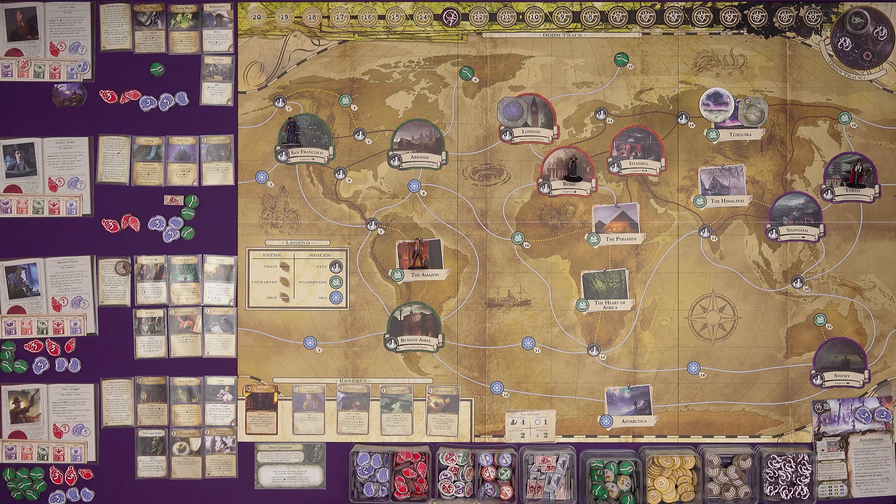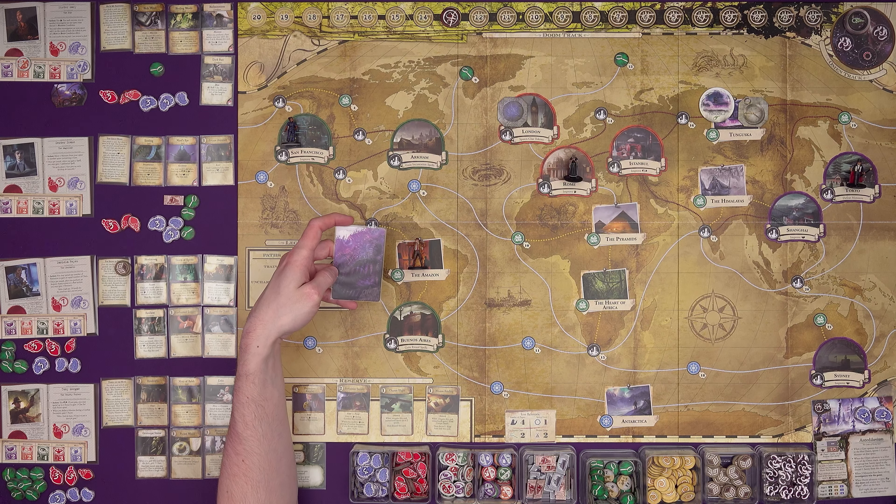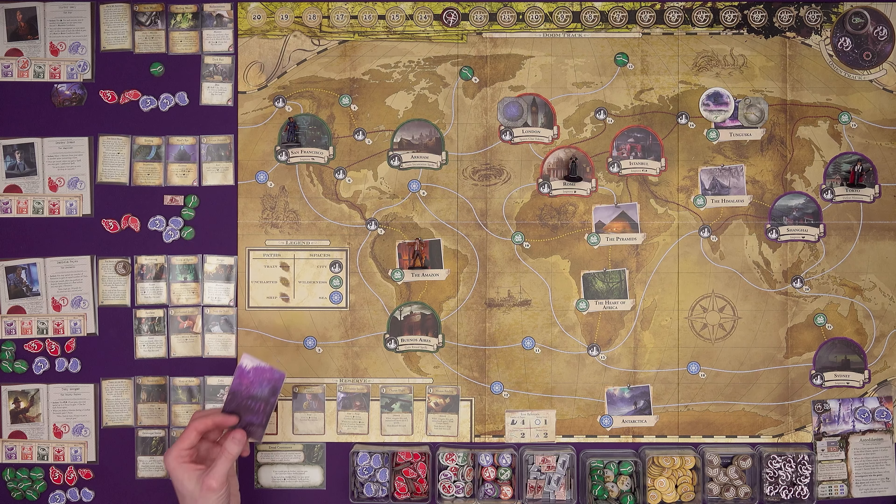Now it's time for the mythos phase. I've used the Mythos Companion — a website from a helpful BGG thread by Robert — to set up a mythos deck. You can find all the mythos cards there, set up the deck, and it will time your game and give you a score at the end. I've gone for a tiered difficulty: easy cards marked with Frost in stage one, normal cards with nothing in stage two, and hard cards marked with Tentacles in stage three.